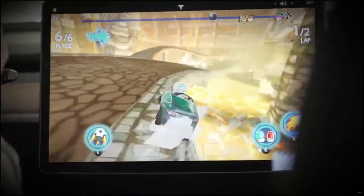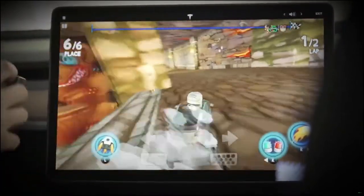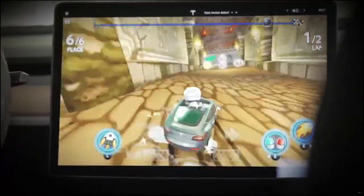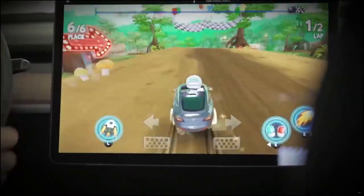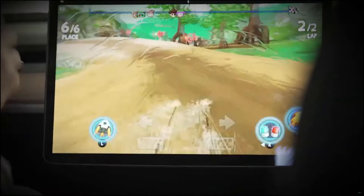If you look up above the screen, it's telling me how I'm driving incorrectly — it's telling me too much left, too much right. Let's hit the brakes. You're not using the accelerator on this game, because, you know, safety. Instead you're just using the brake, and I probably should use the brake more. This car in this game has the handling of my dad's late 70s Dodge Aspen.